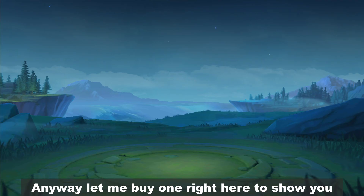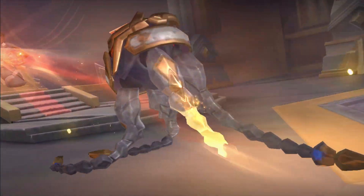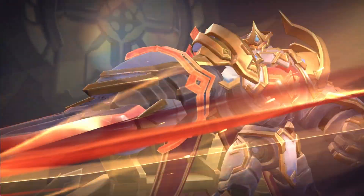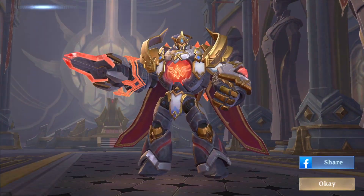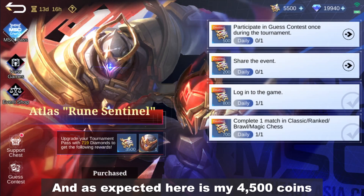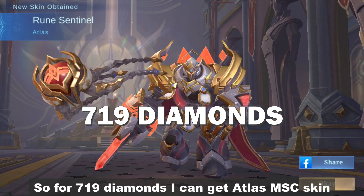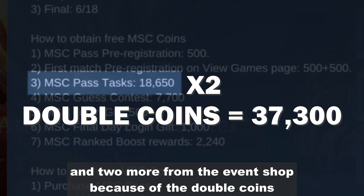Let me buy one right here to show you. And I get this skin instantly. He looks like Uranus and Edith combined. And as expected, here's my 4,500 coins. Now I can get double coins from the daily tasks. So for 719 diamonds, I can get Atlas's MSC skin and 2 more from the event shop because of the double coins.